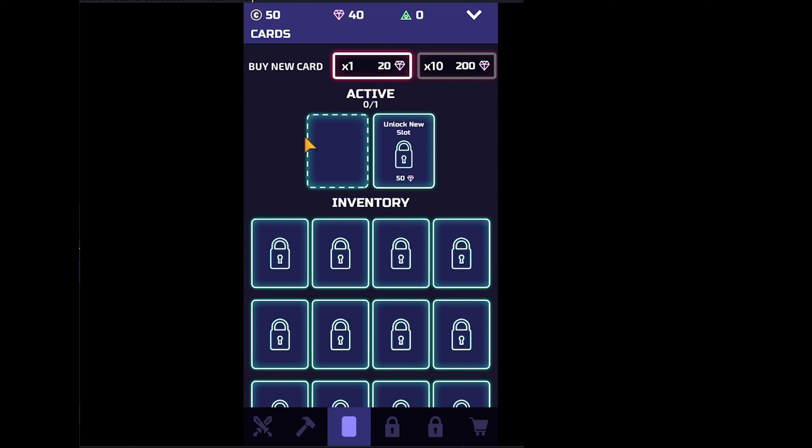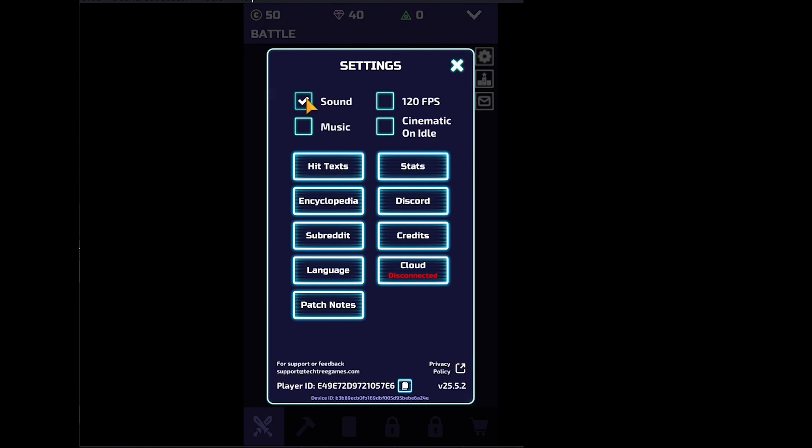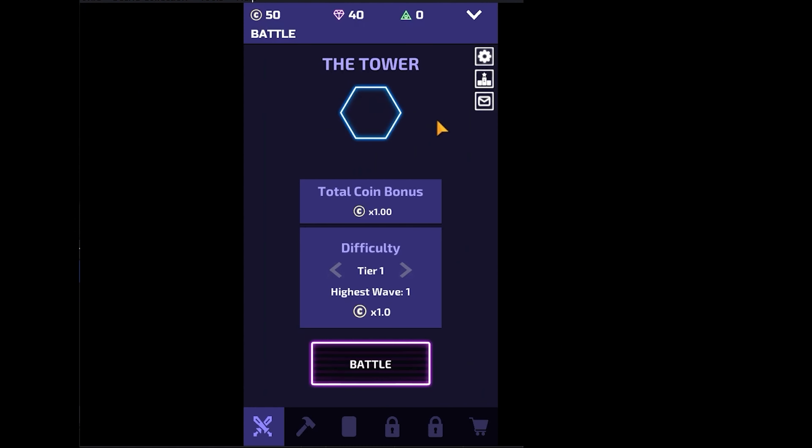Now does this loophole work? Trust me, it does. First of all, you need to be in airplane mode — or in this case, disconnect from Wi-Fi or the internet. I'm just going to drop out my LAN cable. Wait for that icon to come up, and it really should work. Yeah, hopefully that helps.